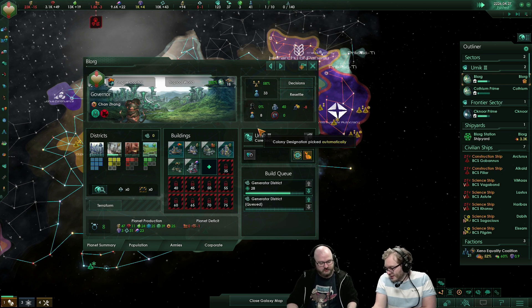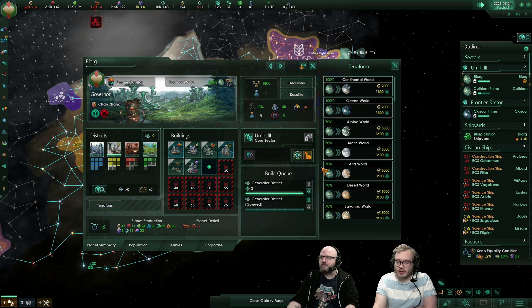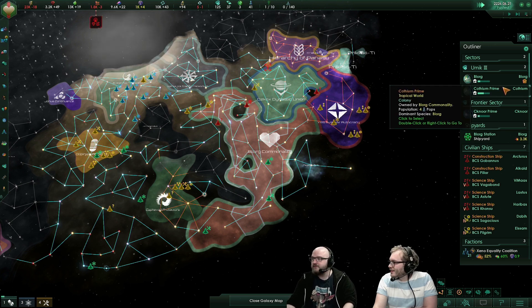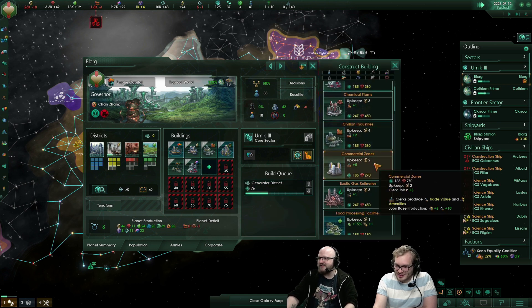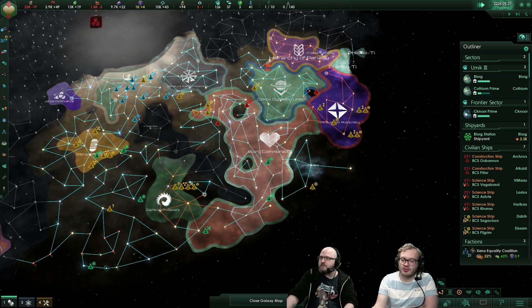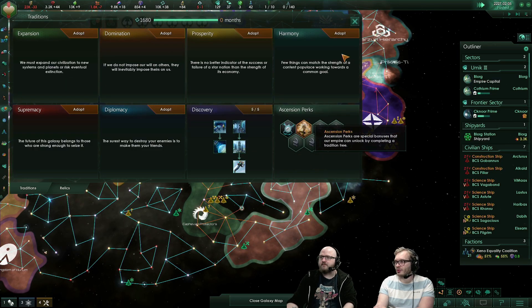Relic worlds — like the name suggests, it's a world that is now a relic by itself. In terms of the game, it means it's essentially a planet that was once very developed, perhaps even ecumenopolis-level city planet, but it's now fallen into decay — just ruins now. You can colonize them. They can be restored into an ecumenopolis for a cost.